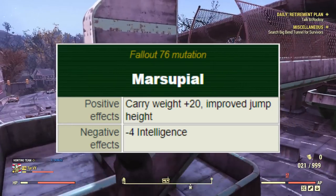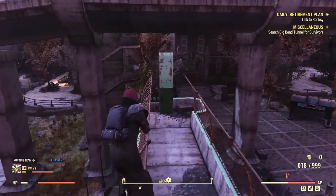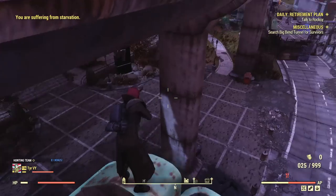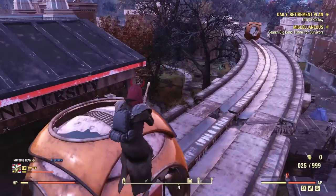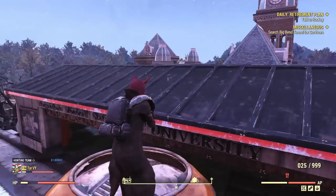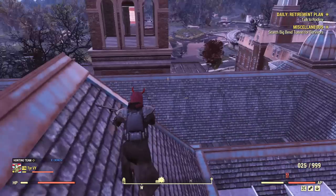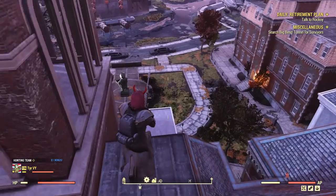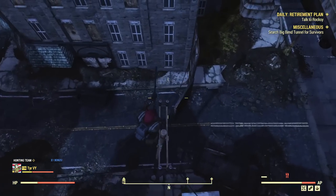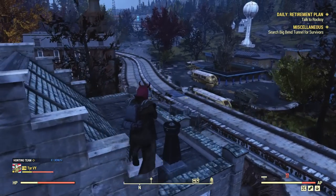Up next is my personal favourite, the Marsupial mutation. This grants the ability to jump literally 2 times as high as normal, leading to so many combat and tactical opportunities. It also increases your total carry capacity by 20 points, with the only negative being a minus 4 to intelligence. This should be used in all builds — melee, riflemen, heavy weapons, shotguns and pistols. It is a no-brainer and has no meaningful downsides in my opinion. We don't need intelligence.